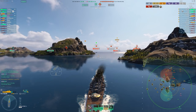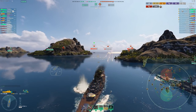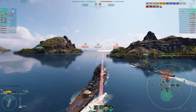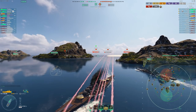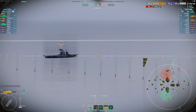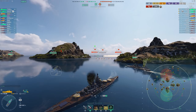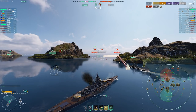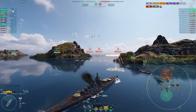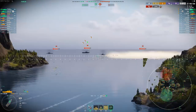Cruisers are in a very strong state and have been for a long time. They take very little damage from battleships these days, unless you're overmatching them at long range when they're angled — that's one way to guarantee full pens. But these days, if you're in a cruiser, just go flat broadside, especially at close range — the battleship will just overpen you. Unless you're in a really thick cruiser like a Moskva. But anything with a slim profile, just go broadside. That's the way this game is.